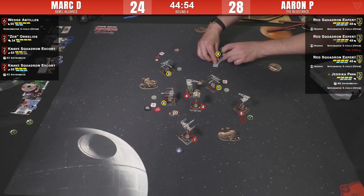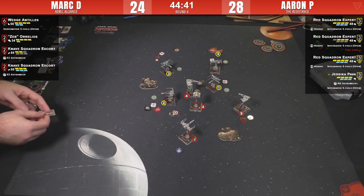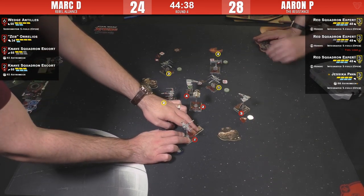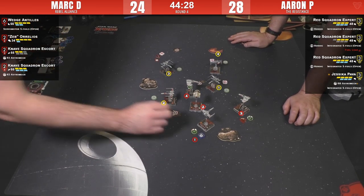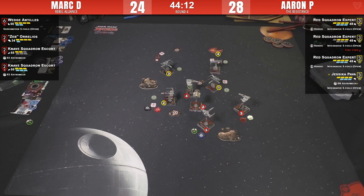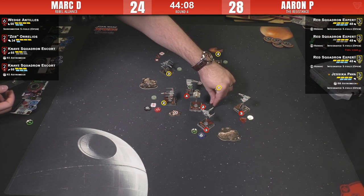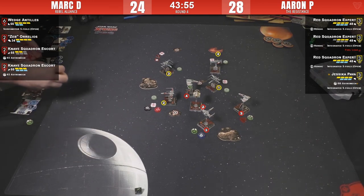That's a lovely maneuver — a good spot for next turn. Aaron's got his damaged ship almost completely out of the fight. Mark's got to start work all over again, trying to chew through one of those super-point-efficient T-70s. The only advantage Mark has this turn is he can put four shots into the same ship again. But Aaron's target-locked ships are now not optimal targets — really smart play.